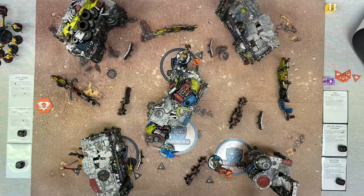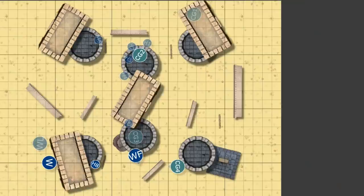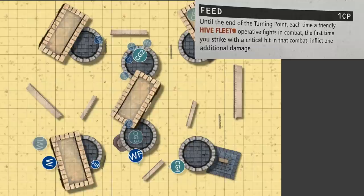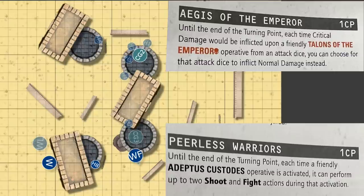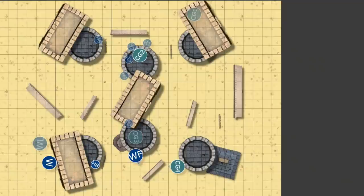From the Tyranid perspective this is looking okay, but they only have two Warriors and one Hormagant left on the board. This has been an absolute bloodbath. Yes, that was the point of the Hormagants, but it's kind of scary to lose so many models. Going into turning point three, the Tyranids get initiative and play Feed again because they're going to have to be charging and killing — if they're not killing this turn, they're probably dying.